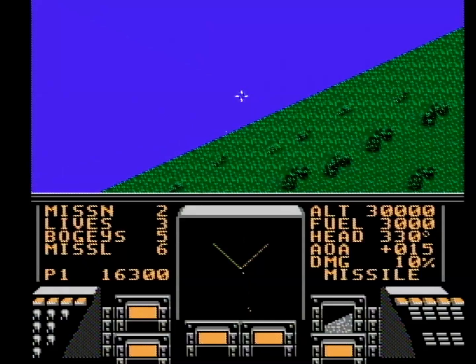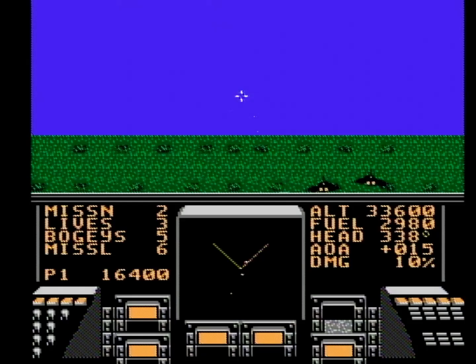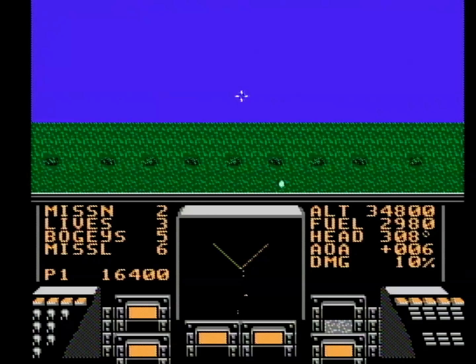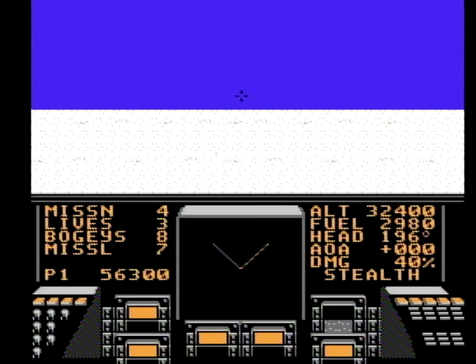Enemies are going to come find you no matter what. In terms of altitude, you just don't want to plummet too close to the ground or you'll crash. You do have one special trick on your side though — stealth. Once during each mission, you can engage your stealth mode by pressing start, which renders you invisible from your enemy's radar in a bit of dogfighting peekaboo. It seems awesome, like you can just sneak attack all the other planes, but I was unable to capitalize in this way and didn't find it all that helpful.